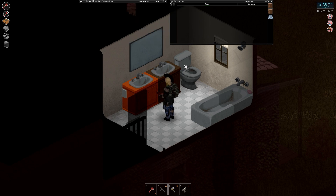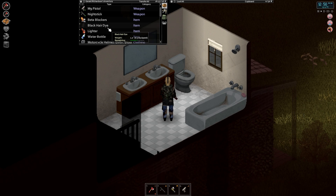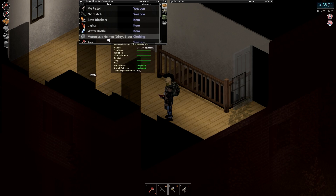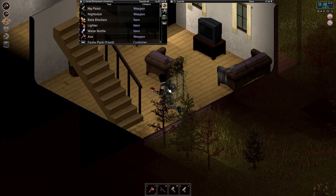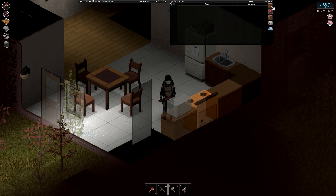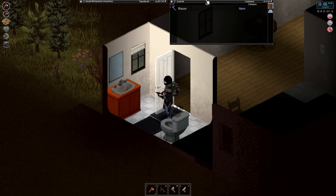We'll dye our hair black. I can't remember — does that use up all the black dye? No, it uses up a portion. We'll keep the blonde beard for now. Alright, let's throw that back on and check out the kitchen. Not much in this house at all. Bathroom here? Yeah, pretty empty.